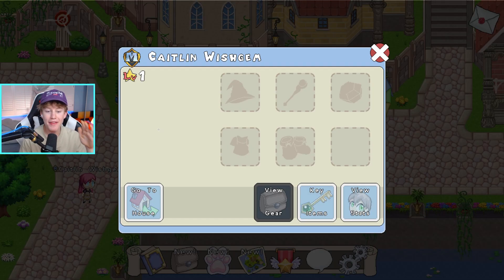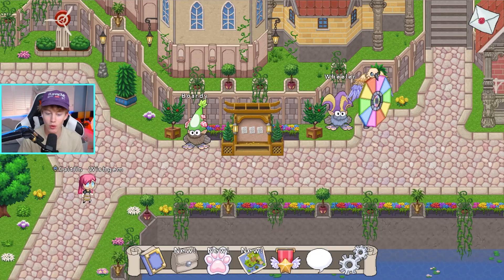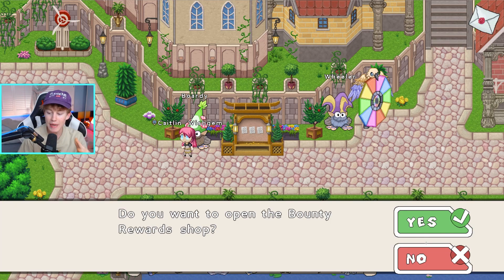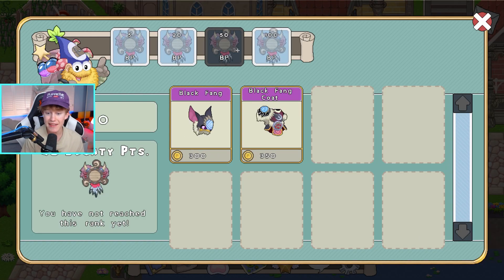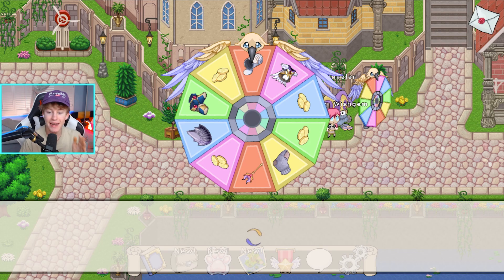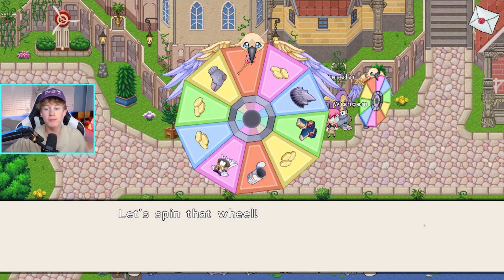Right off the bat, this is my character — I am level one. This is a random character because you can't save characters in old Prodigy. As you can see, we are here in the town square. Here is Boardy — the bounty board — it still exists in today's Prodigy and there are still some rewards that carry over. Of course you also have the spin the wheel, the same one we have today in Lamplight Town.